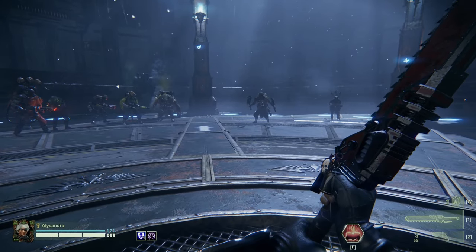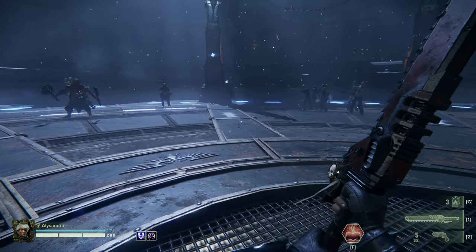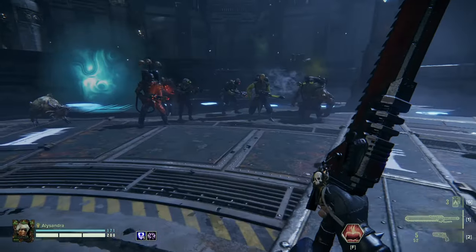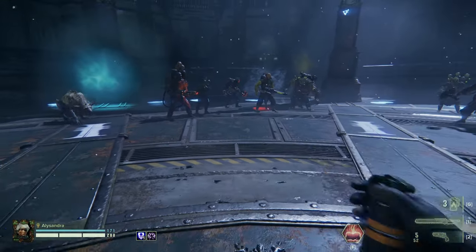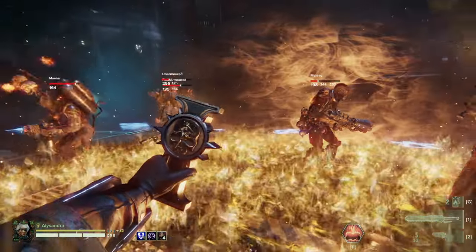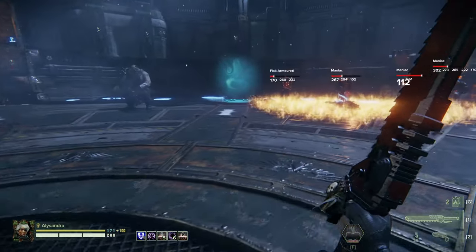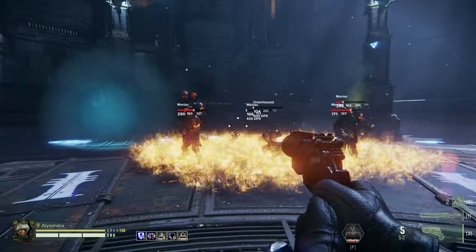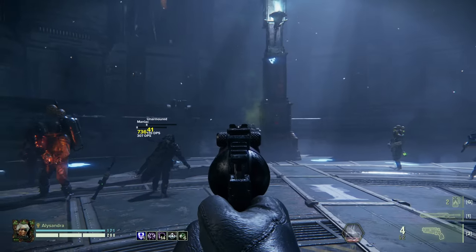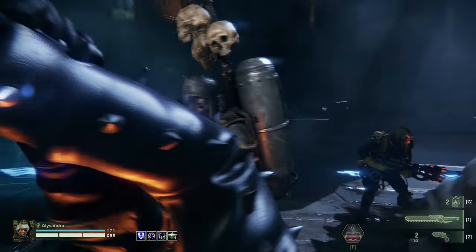This is a support carry build — your job is to kill as much as you can and keep your team alive. You'll be doing that with Chorus of the Faithful, so when big packs come in — a mauler pack or a crusher pack — drop a grenade and stun lock everything into it. Every time you do this you'll be pulsing out toughness regen and toughness to your group, plus 15% damage increase on everything it touches. When you're not doing that, you'll be sniping any specials you can with the pistol and running interference with the Eviscerator.